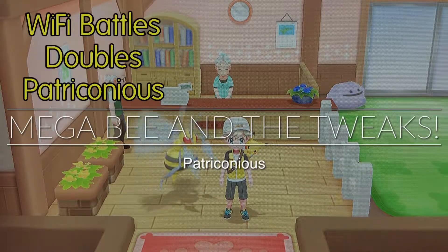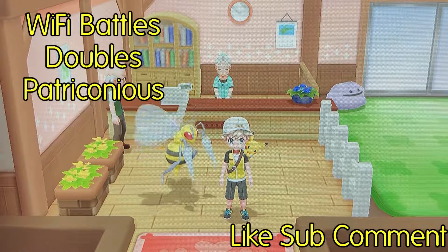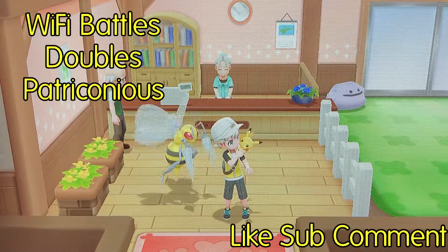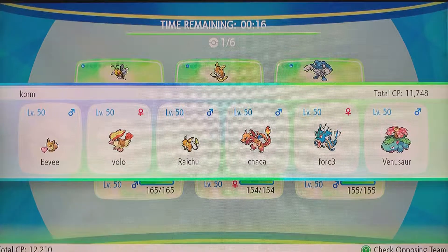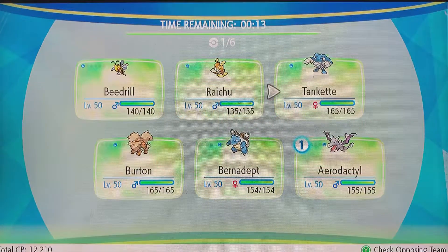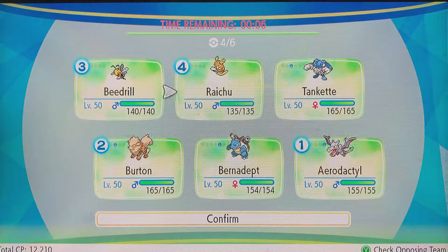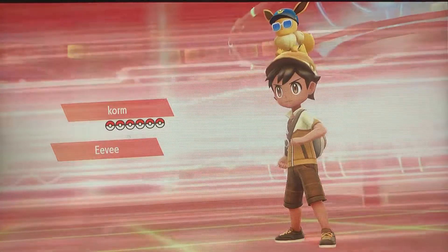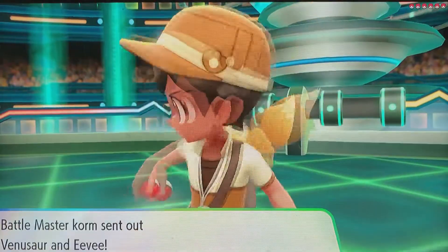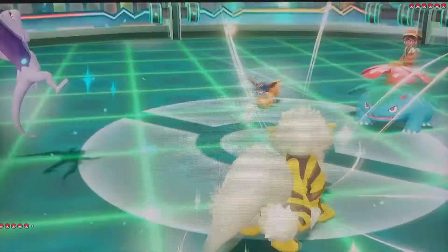Hello YouTube, this is Patrick Conius here, bringing you a Wi-Fi doubles battle featuring Mega Beedrill and a few tweaks to the fake out squad. Let's check out the team: Partner Eevee, Pidgeot, Raichu, Charizard, Gyarados, and Venusaur. We're going to lead with the Aerodactyl and the changed-up Arcanine, then put everything in the back. We took in a Polywrath instead of the Dugong.